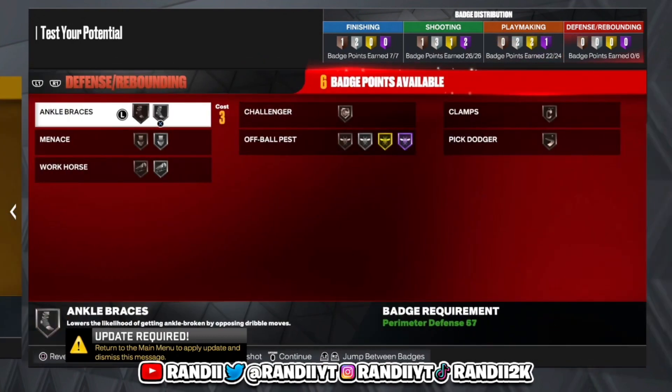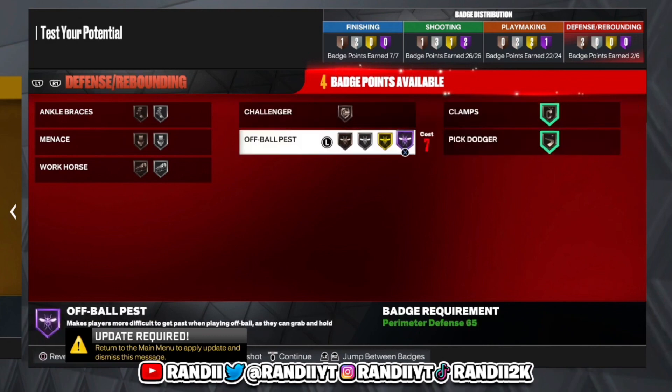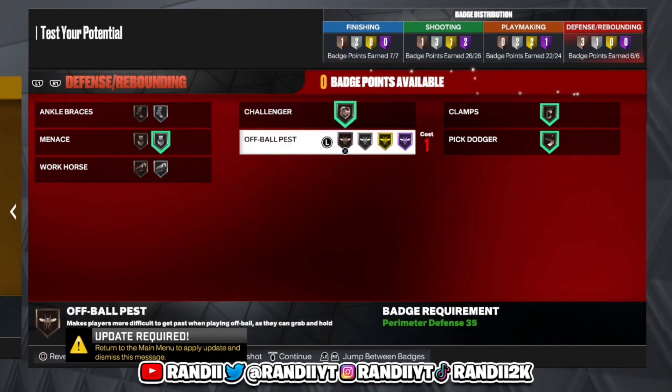For defense, it doesn't really matter — just have Clamps and Pick Dodger. You're not going to be the on-ball defender, but if you have these badges you'll still be fine. These are the badges I would go with for this build. Hopefully y'all enjoyed this one — I'm gonna drop a center build next, so I'm out. Let's go!